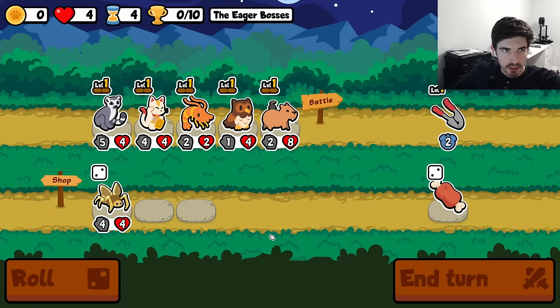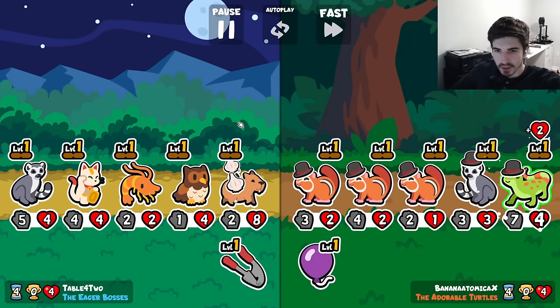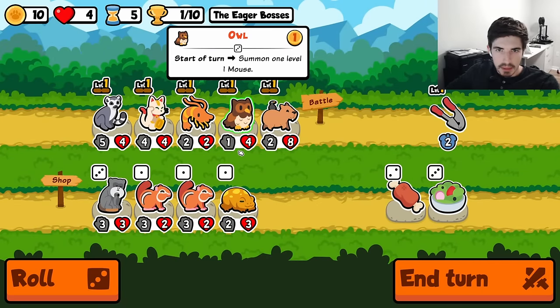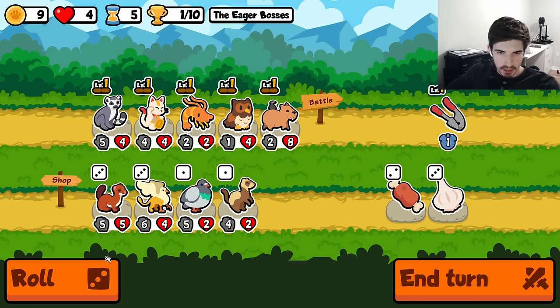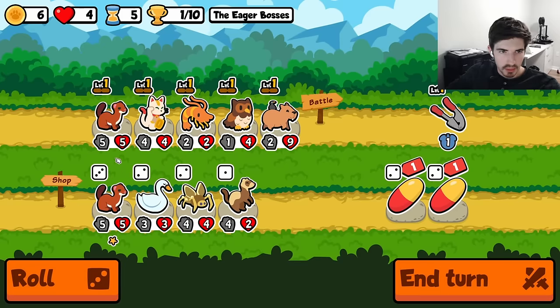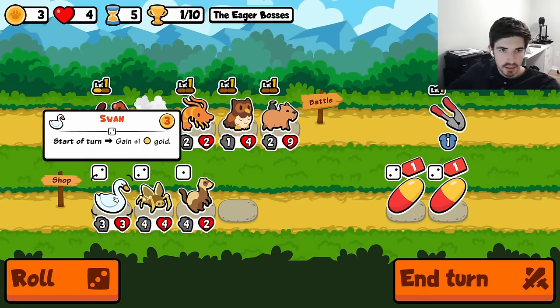This feels like a garlic press angle. This is definitely a garlic press angle. We should probably be making room for our owl now that I think about it. Let's see — get rid of you, throw in a weasel. Ooh, another weasel. We do this.